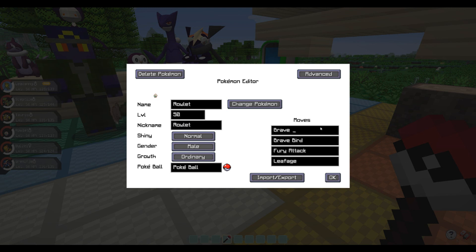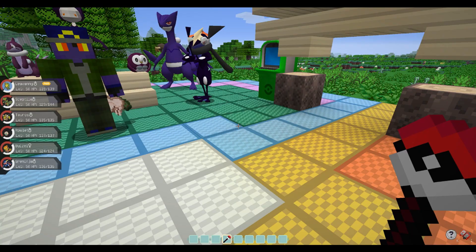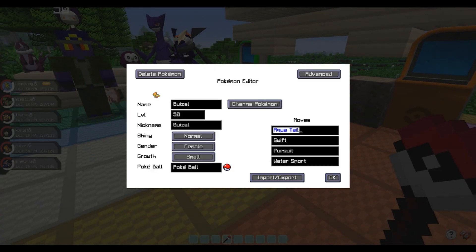Rowlet can learn Brave Bird — yeah, that's useful. Toxic sure. Shadow Claw — yeah. Roost? No, you're gonna die super easily, dude. Steel Wing — you never know. We want a good Grass-type move: Leaf Blade. Let's find Sucker Punch. Not a bad moveset for a Rowlet — for a little teeny tiny owl, it's not bad.